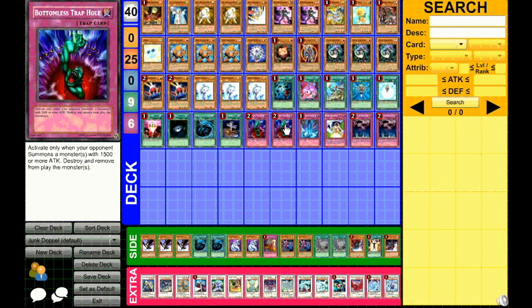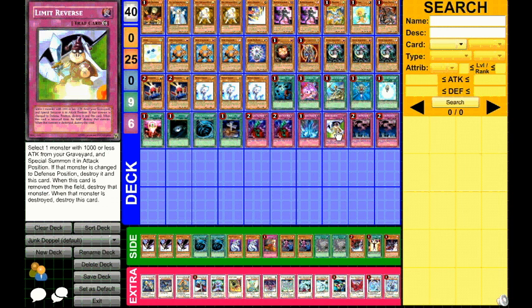And for the Trap Lineup, you have double Bottomless, one Torrential, one Limit Reverse, and Double Call.